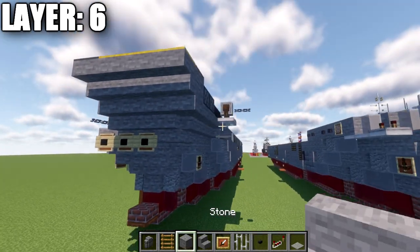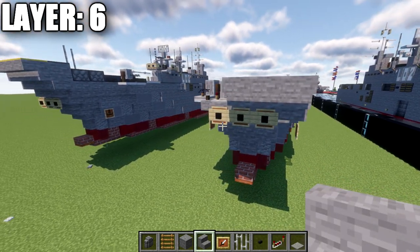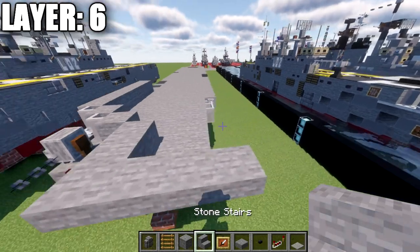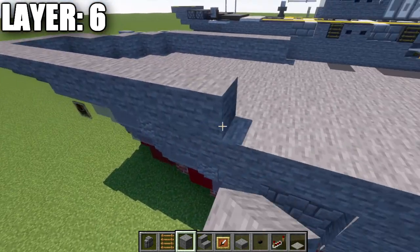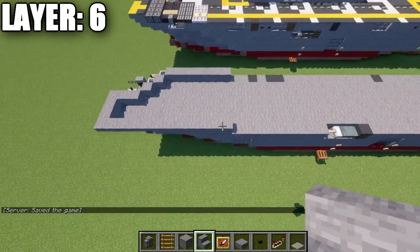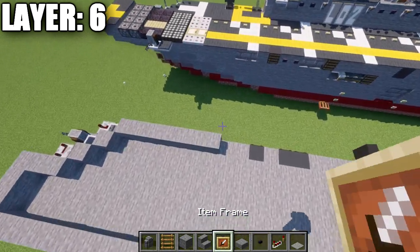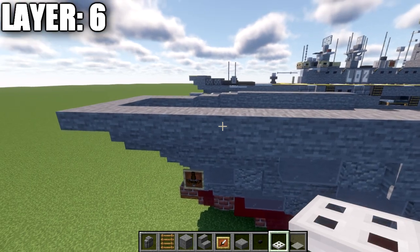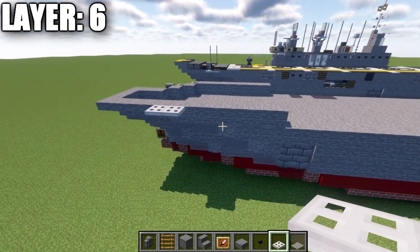For the left ski ramp side: go off the stone stair two more stairs over, place a stone top slab, then a row of four upside-down stairs along the side. That leads into seven stone full blocks. Bring it to the point where both sides are in line. Also place two iron trapdoors to the side of the last stair and first stone block.